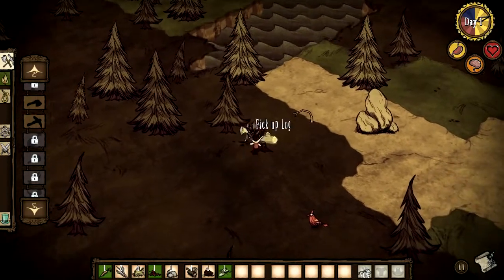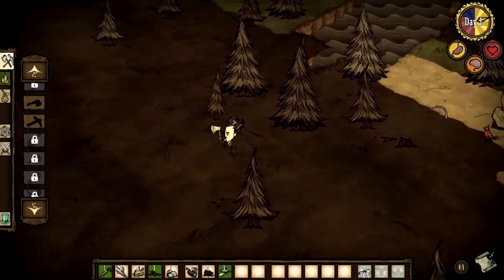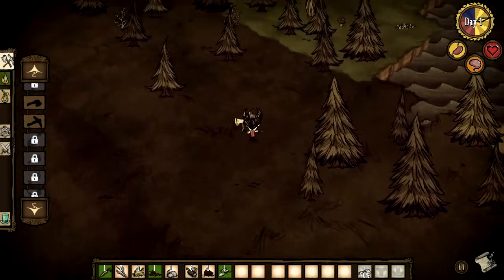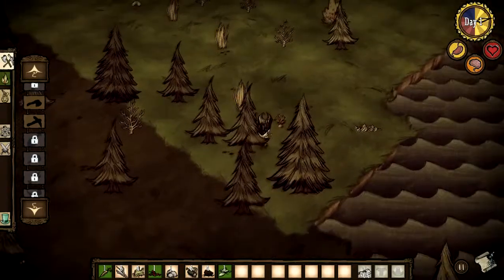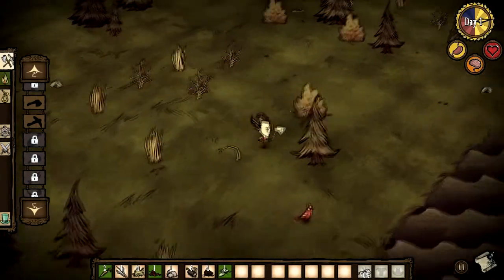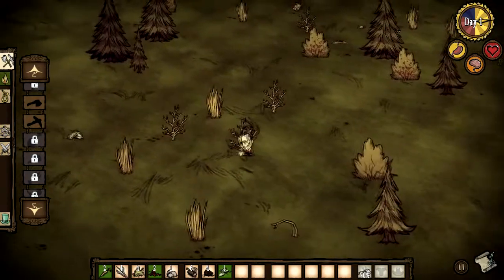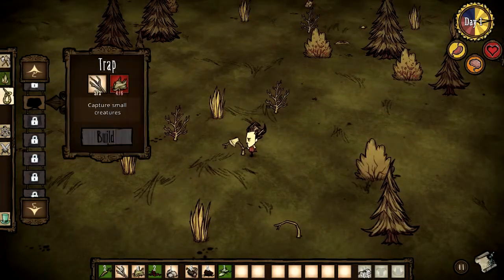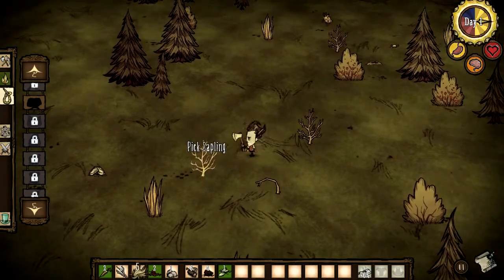Worlds in Don't Starve are pretty big. There are a few unique ways to get around quickly, and running on a path will make you move faster. It is very, very important that you make an axe and cut down some trees before nightfall, because you'll need to feed your fire. Don't Starve has a simple but strong inventory system using just two mouse buttons, and often you can combine items to do a special action, or use an item in an unusual way. We'll see more of this later.